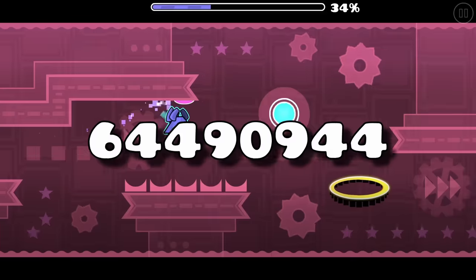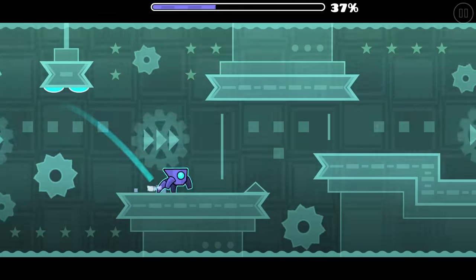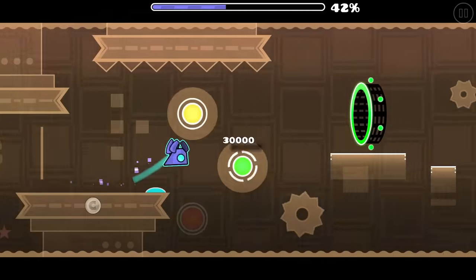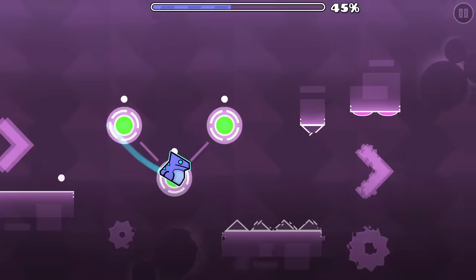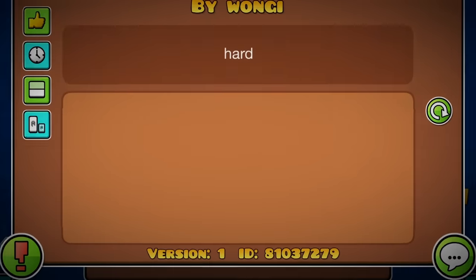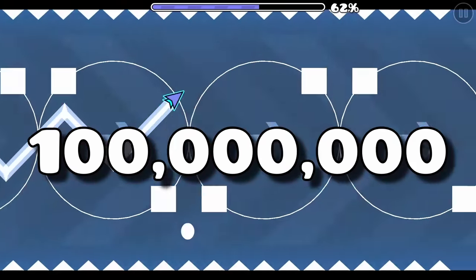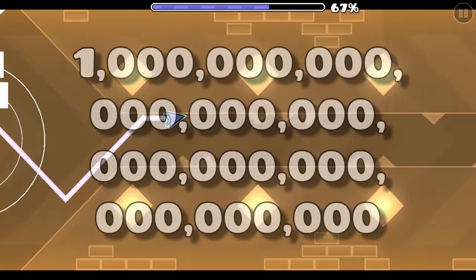Speaking of IDs, an ID is a number assigned to a level. Despite GD not having an update for over 5 years, there are over 30,000 levels being uploaded every day, resulting in the ID being over 80 million. We're soon going to hit 100 million, which is an absolutely huge number. But even that is not close to the biggest number.